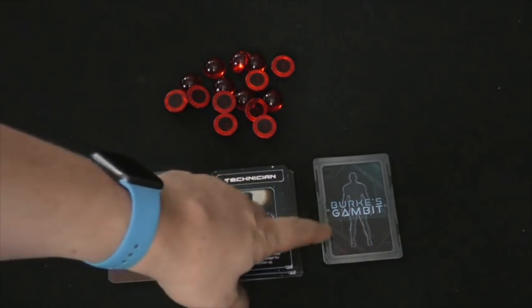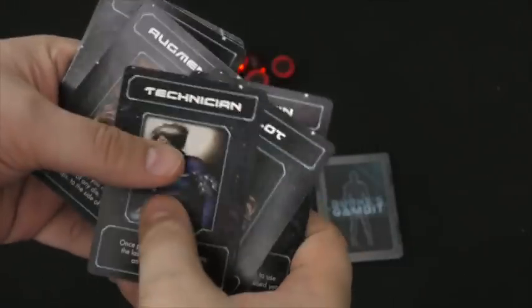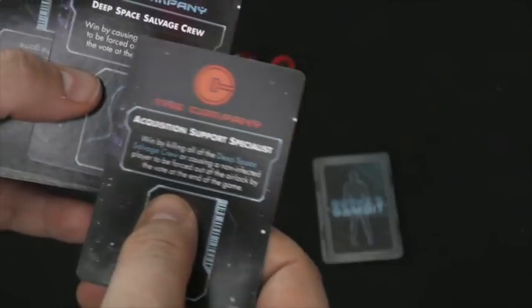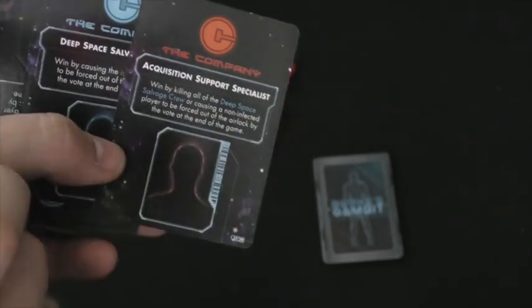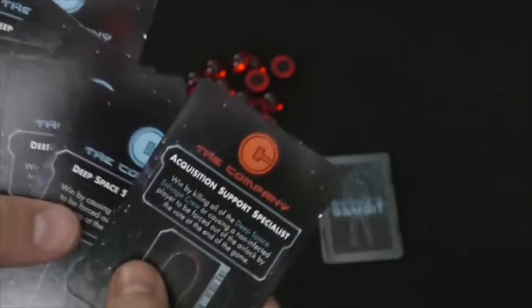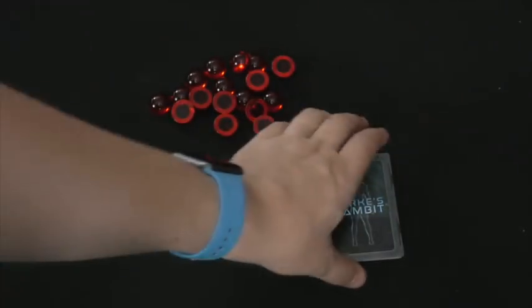At the beginning of the game each player gets one of three role cards. You always use the Captain, then shuffle in enough other cards to match the number of players. Everyone gets a role card which is revealed — everyone knows your role. You also get an affiliation: you can be part of the Deep Space Salvage Crew, called blue, or the Acquisition Support Specialist, called red. There are always more blue players than red.